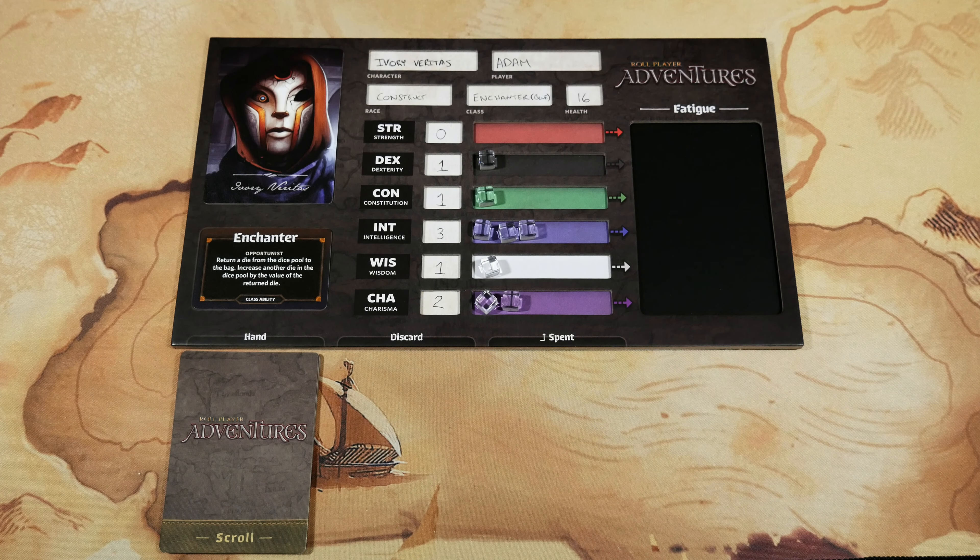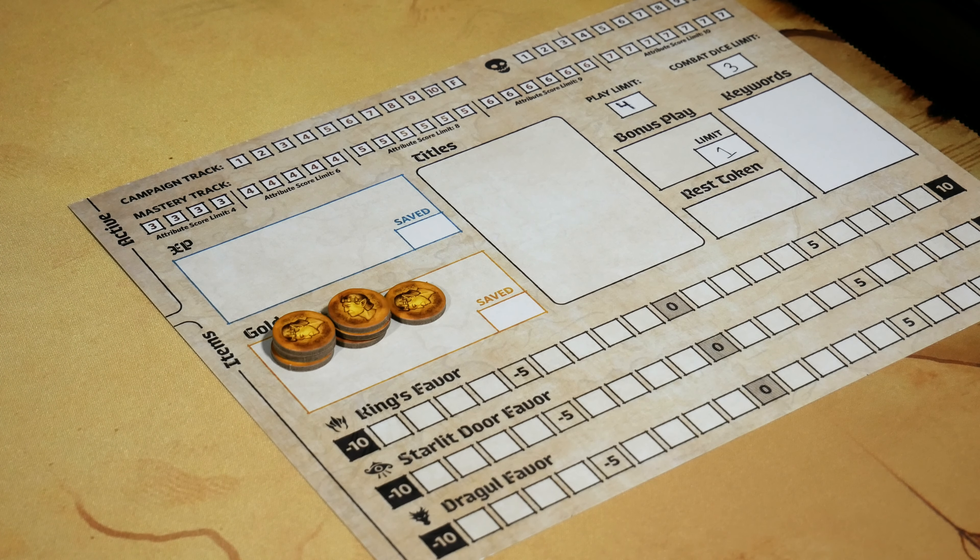That's going to do it for the campaign setup. If you don't have the expansion for Role Player Adventures, you're done and you'll move to page seven for the adventure setup. However, I do have the expansion and I'm going to incorporate it right from the get-go. Instead of going to the adventure setup in the rulebook, we're now moving into the Backstory Codex that comes in the expansion — just past the table of contents into the very first section of the book.